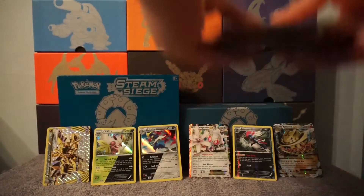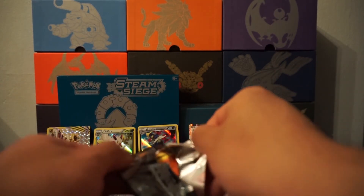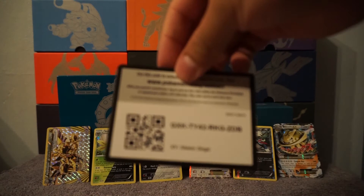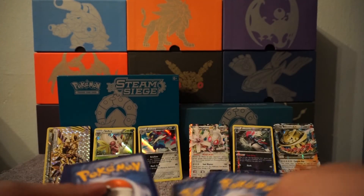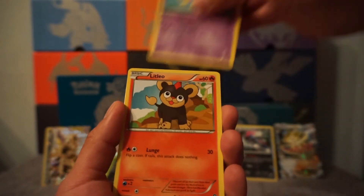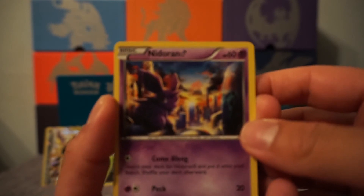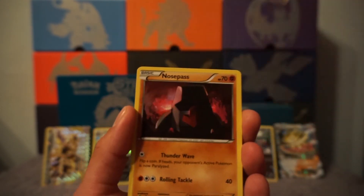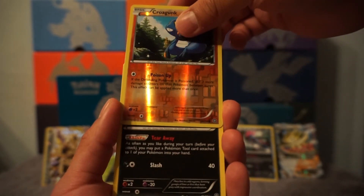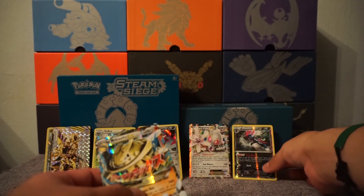Let me make room for the last pack. We're going to finish strong — been strong the whole video. Man, awesome pulls. Last pack: 1, 2, 3. Okay, let's see — Tango, Legendr, Driflin, Litleo, Nidoran — oh look at this art! Nosepass, Hoppip. Quagsire, and the last card of this video — Weavile. Okay, we didn't finish strong, but nice pulls.